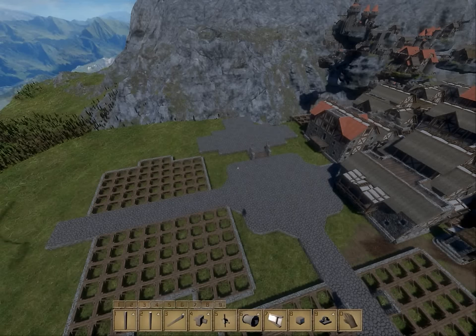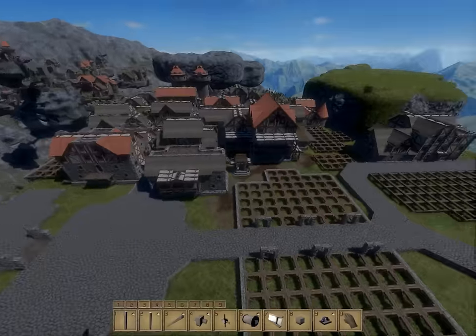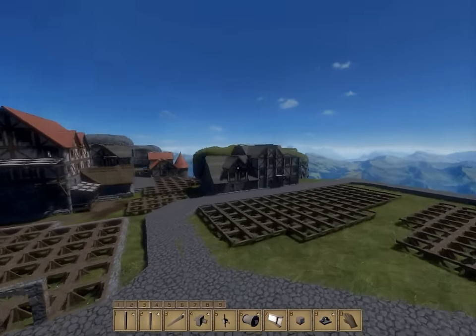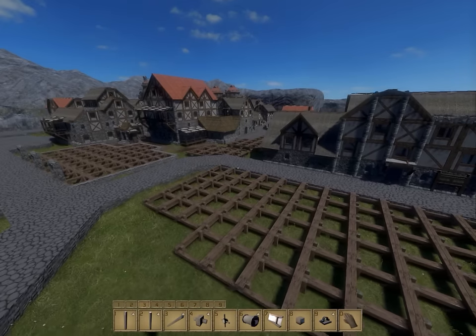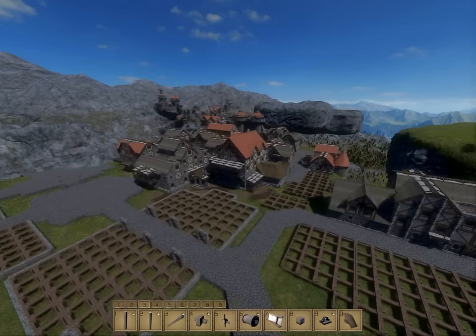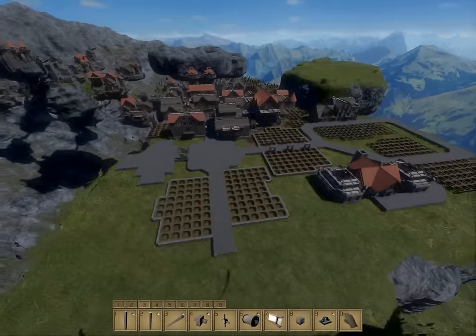Hello everyone, and welcome back to Medieval Engineers. We're working on Bridge Haven, and last episode we built our hospital over here. That's looking all nice, and it'll look even better once all the other structures are built up around it. Just like everything on this island — this island is huge, so many structures to build.